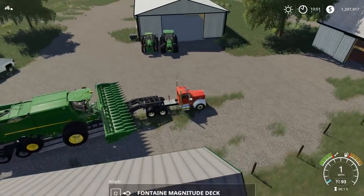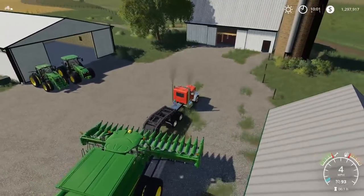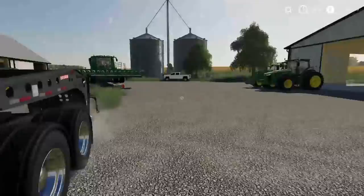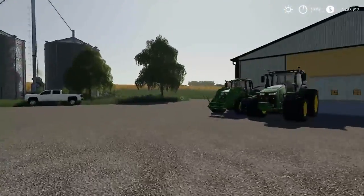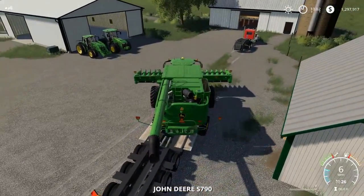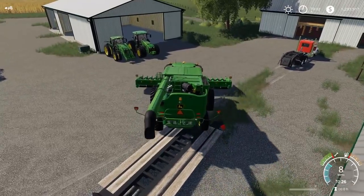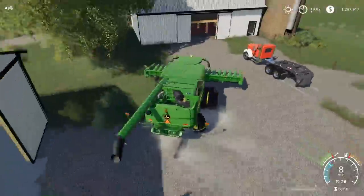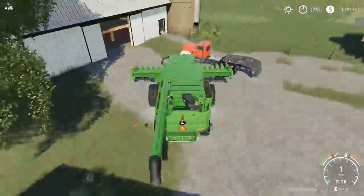Pop that bad boy off. Look at that — so we got three pieces of John Deere equipment so far. Technically we got more, but we're just going to say we got three. Next up is going to be going back with the Sierra, and we're going to load her up with a header trailer.